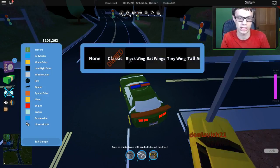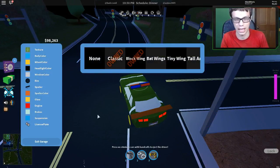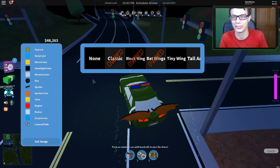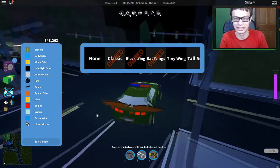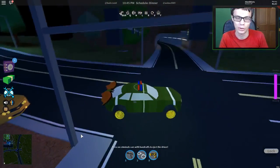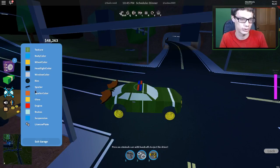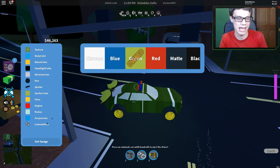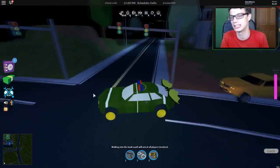Let's go to spoilers again and try the black wings - let's buy that. Oh, these are the bat wings, $50,000 - I think this is the most expensive one. Let's buy the bat wings. The bat wings look really, really cool. Let's add some green to it - go to spoiler color and add green. Now that's looking really cool.